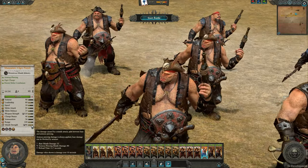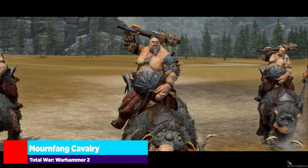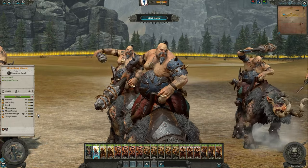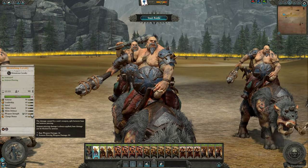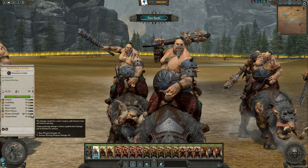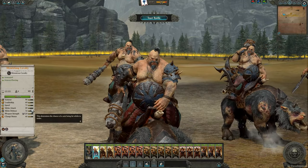Let's jump over to the last unit we get with the Ogre Mercenaries — the Mournfang Cavalry. A very high weapon strength at 120, melee defense at 32, and armor at 90, so they still have some decent protection. A little low on melee defense, so I'd worry about them in prolonged combat, but a juicy 66 charge bonus going in here with a nice 40 melee attack.